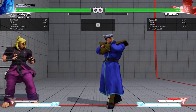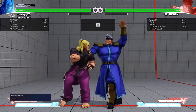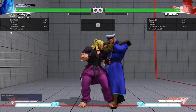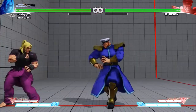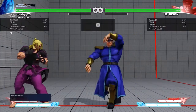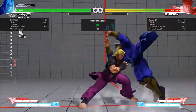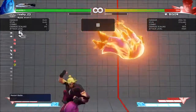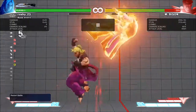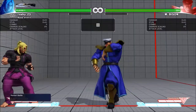Dash, dash, 4-frame meaty and dash back medium kick overhead for EX Tatsu backrise. Heavy punch DP is dash, dash, 4-frame. You can get V-Skill heavy punch as well — that's not guaranteed, which is why there are two options. I guess dash, dash, 4-frame covers everything. Very tight timing, but yeah — dash, dash, 4-frame.